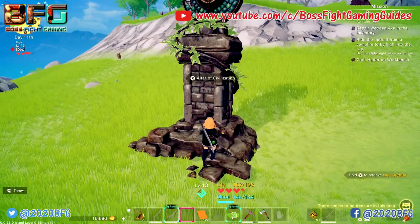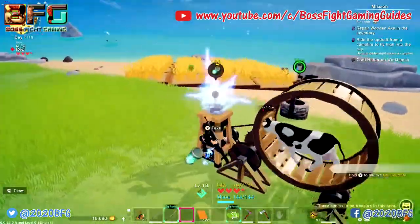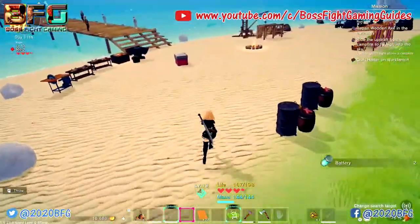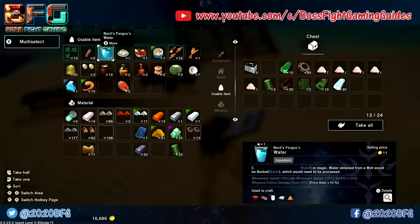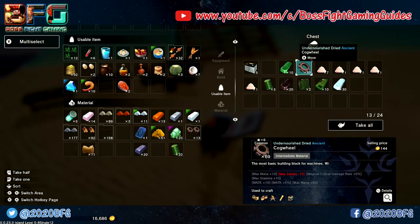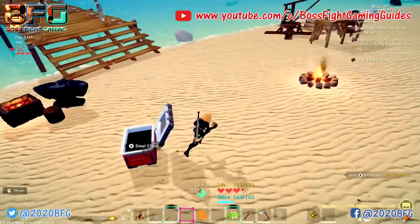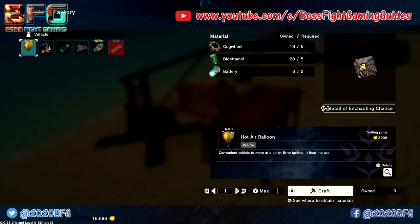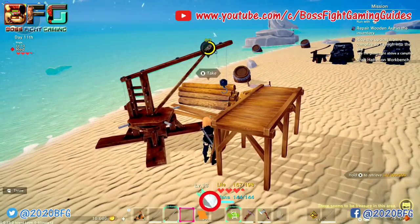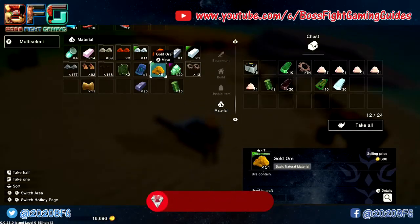While we're here, please consider supporting our channel by subscribing, liking, and commenting — we really appreciate the support and have been growing steadily. Once you've upgraded the altar, go to your storage container, take out five bioethanol, five cogs, and two batteries, head over to the machine factory, and create yourself a buggy — that unlocks another achievement.